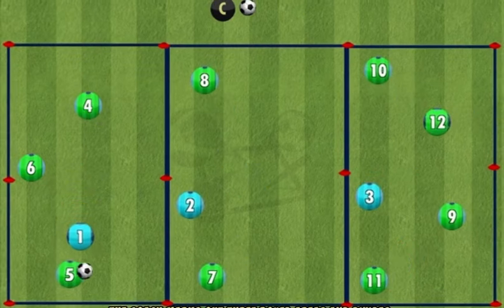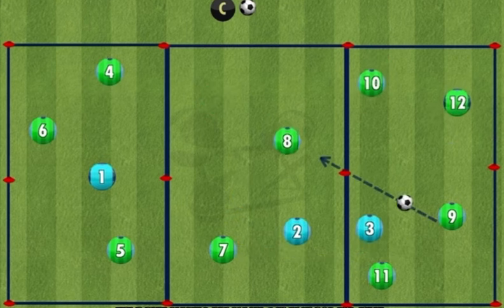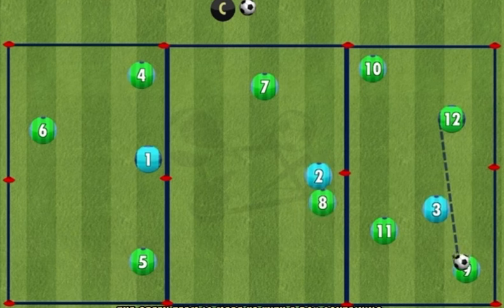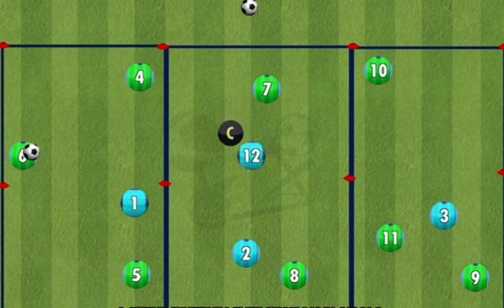The coach marks out three boxed areas and divides the team. The three blue players are placed one in each box and must apply pressure to the ball to try and win possession. The green team is made up with a box containing the back four, two central midfielders in the middle box to act as a pivot, and three attacking players in the final end box.